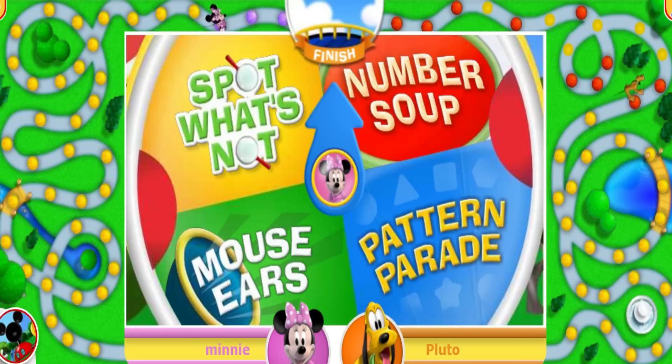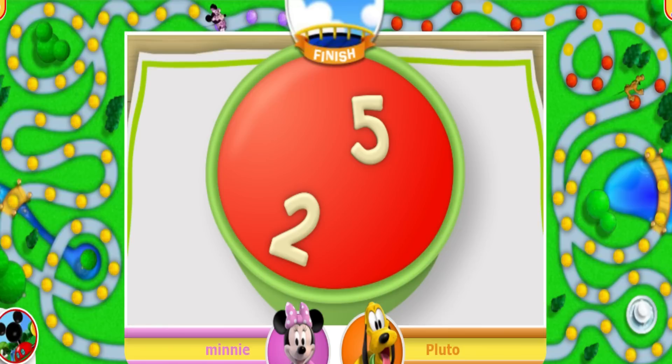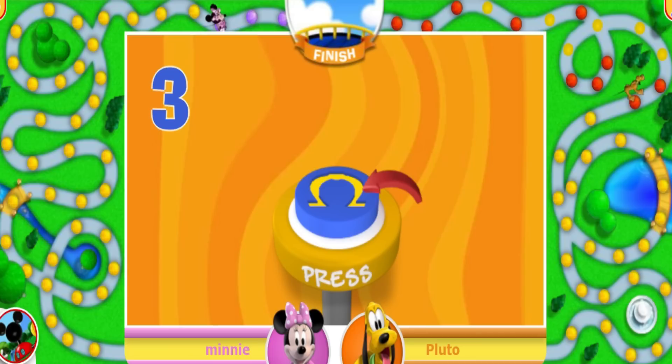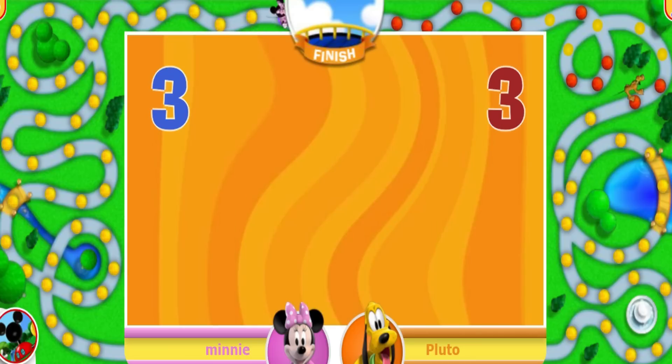Now it's Minnie's turn! Give the challenge wheel a click! Number Soup! Soup's on! Hit the number noodle that equals the number of shapes on the placemat! That's the number! One, two — stupendous! That means you get to move three spaces! Two, three!